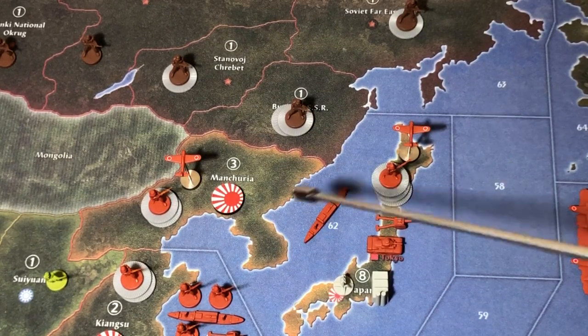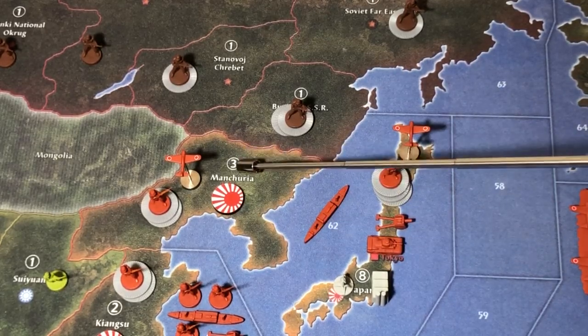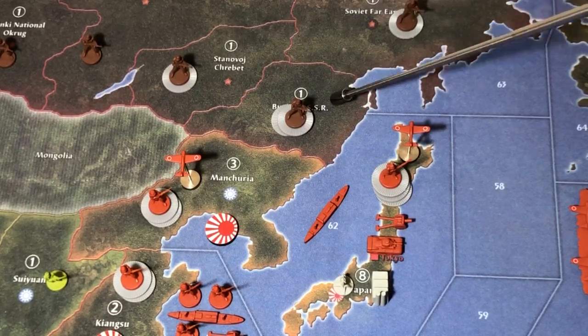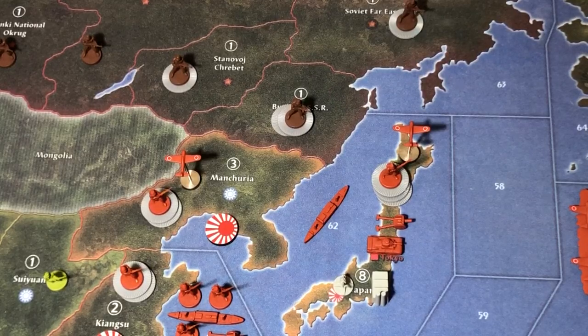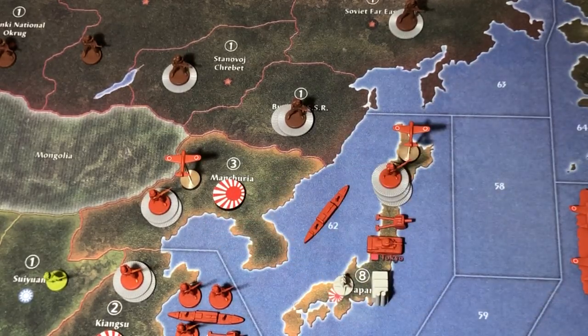It has everything to do with the roundel on what folks might think is a Japanese territory — but what's under it is actually a Chinese emblem. There's a domino effect here that's critical to why the Japanese player doesn't need to worry about whether Manchuria gets captured on the first round. Even if the USSR stacks everybody up in Buryatia, you can certainly ignore it. Let's bookmark this and go through Japan's turn — I'll discuss this gamey little trick at the end.